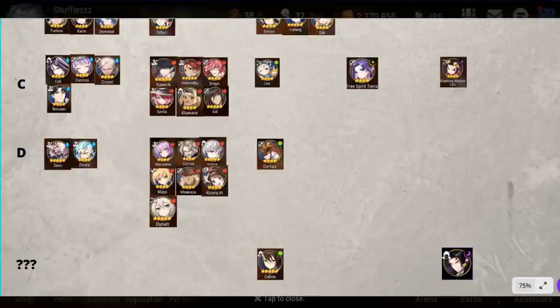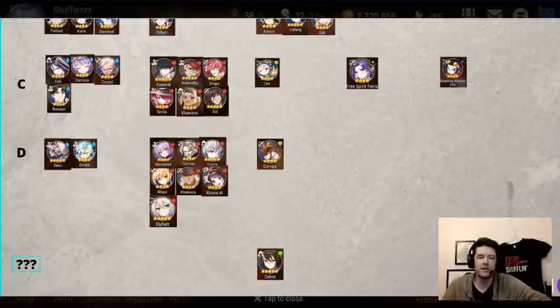Moving up to the D tier. In water, we have Zeno and Zerato. Both of them don't really have a use in the game right now, unfortunately. Zerato is basically an imprint for ML Zerato, and that's about it. He does have some utility potentially, but there are so many options out there that I just don't see a reason to build him.